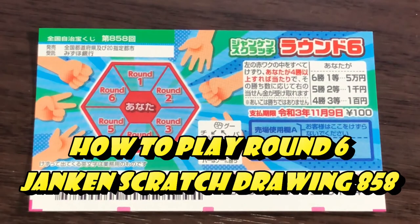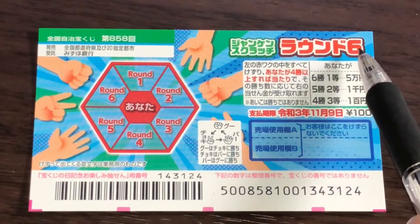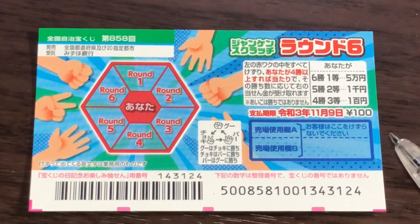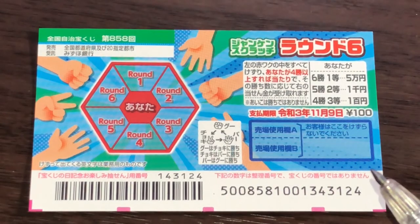Hello, my lottery friends! It's James in Japan. It is October 14th, 2020, Reiwa 2. You're looking at a new scratch ticket called Raundo Roku, or Round Six in English. It's a Junbo scratch for drawing 858. It just came out today. A ticket costs 100 yen. I'm going to show you how to play this game.